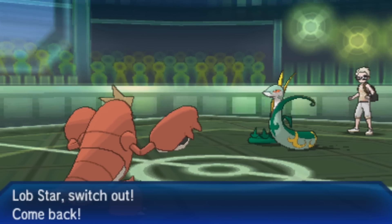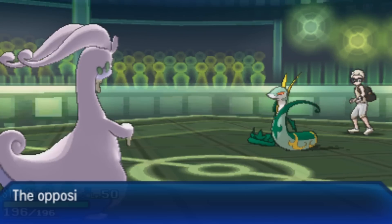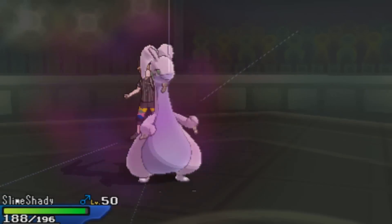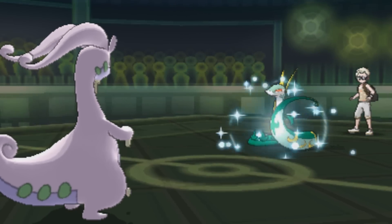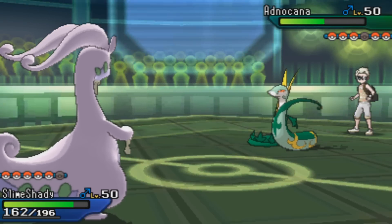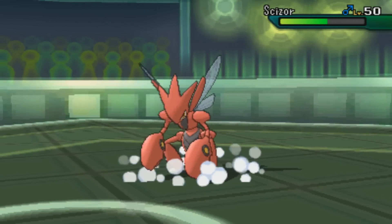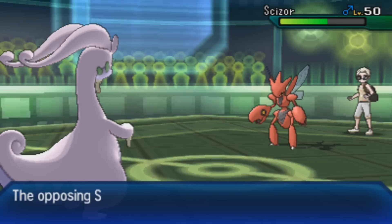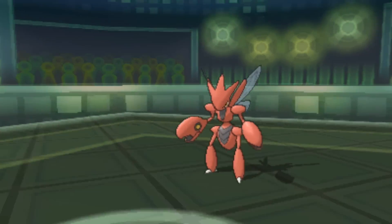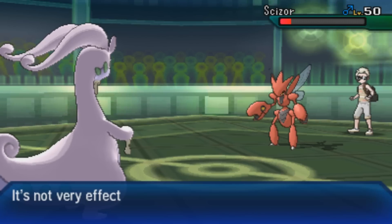I kind of forgot Serperior had that much health. An Aqua Jet wasn't quite in range to take it out, so I switch to Goodra who's a good switch-in since I have Sap Sipper. He goes for Leaf Storm which does nothing, then Dragon Pulse which does basically nothing either — Assault Vest Goodra is nothing to mess with. I go for another Draco Meteor as he switches into Scizor; it does similar damage to before but he avoids it. Frustrating.